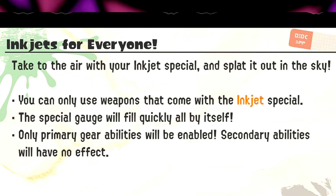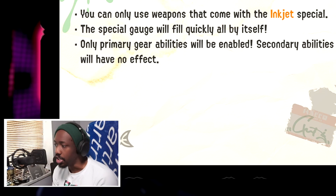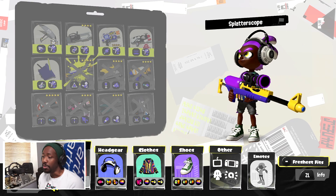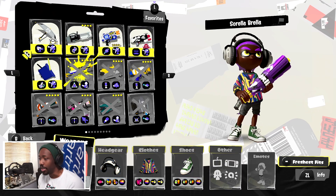You can only use weapons that come with the inkjet special. The special gauge will fill up quickly all by itself, and only primary gear abilities will be enabled — secondary abilities will have no effect. This is going to be a sky battle.